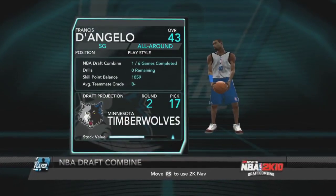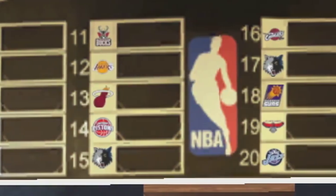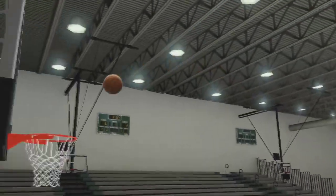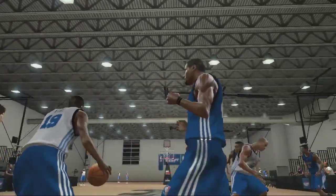After each game, you will get an updated draft stock showing where the NBA teams predict your player will be drafted. Perform well and complete your objectives, and you'll see your draft stock skyrocket. Hog the ball and be a bad teammate, and you could fall off the draft board completely.